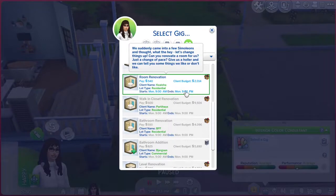We only have one gig available — it starts Monday at 9 a.m. Room renovation pay is 540 simoleons; the client budget is 2,014 simoleons. It shows it's a residential lot, and it also gives you some commercial lot stuff too. It comes up with a little story: 'We suddenly came into a few simoleons and thought, what the heck — let's change things up. Can you renovate a room for us? Give us a holler and we can tell you some things we like and don't like.' I haven't really seen anything fully fleshed out on this, so we'll go through one or two of these. This is the kind of stuff I live for in The Sims — a pack I have dreamed about for quite some time.